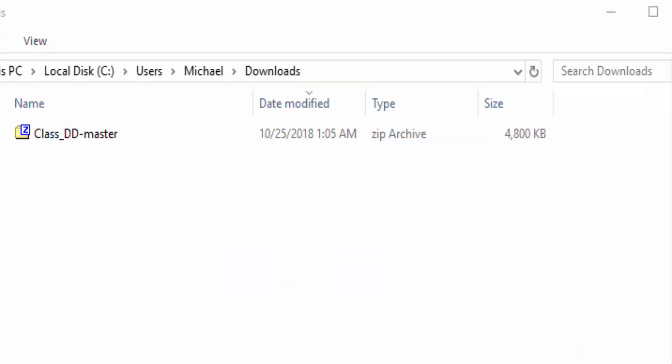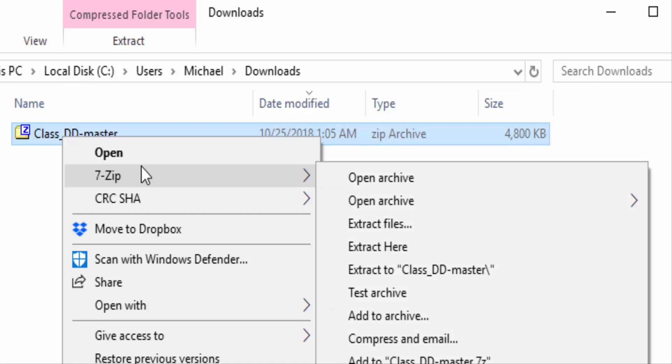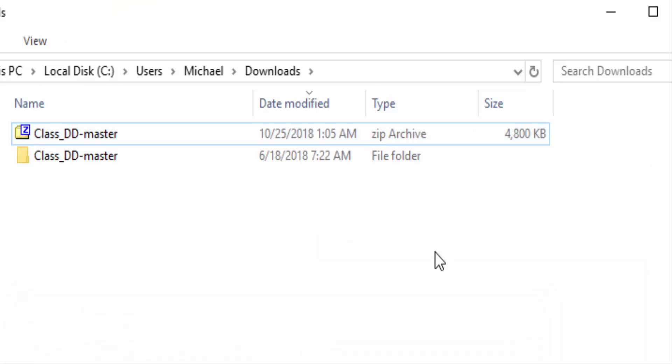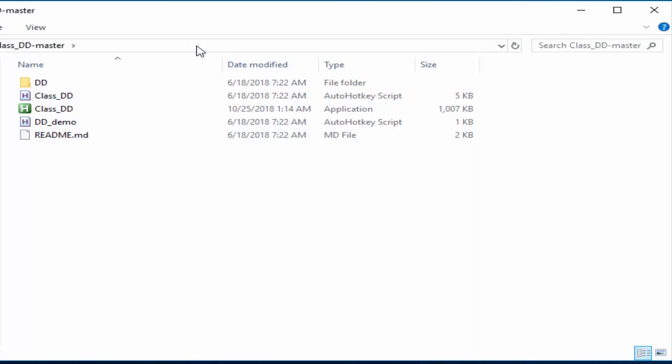Once you've downloaded the class_DD master ZIP, extract it — I'm using 7-Zip but any unzipping program works. Then copy the extracted folder and paste it onto the desktop. Double-click it to open it, and it should look like the folder shown on screen.